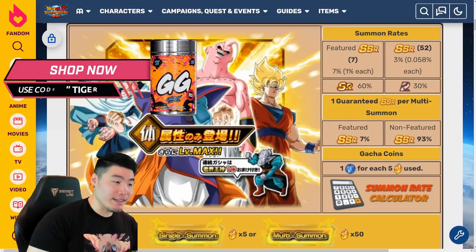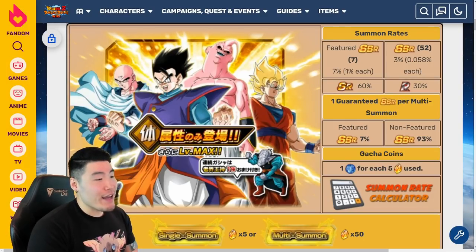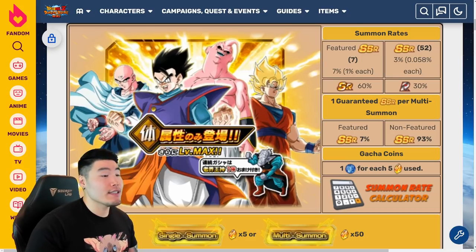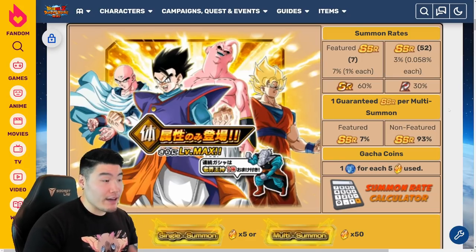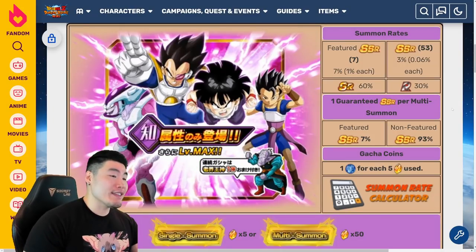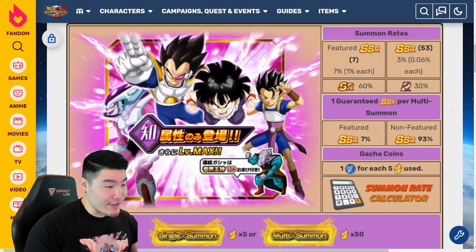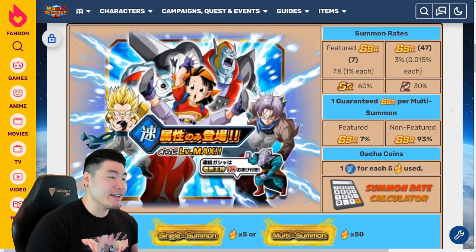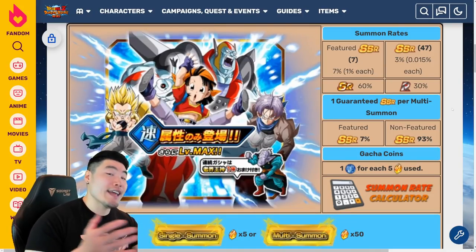Let's jump into these banners. The way they'll be released over the next couple of weeks: we're getting the Fizz banner first, then four days later the Tech banner, then four days later the Int banner, four days after that the STR banner, and finally four days after that the AGL banner, in that order.